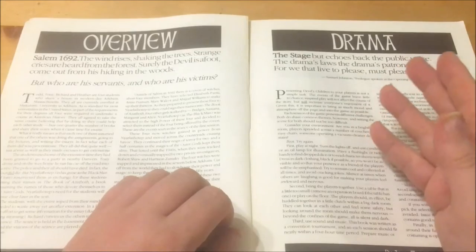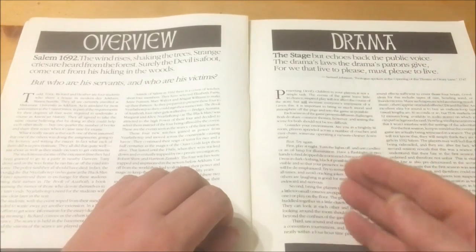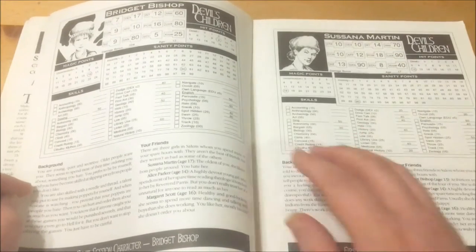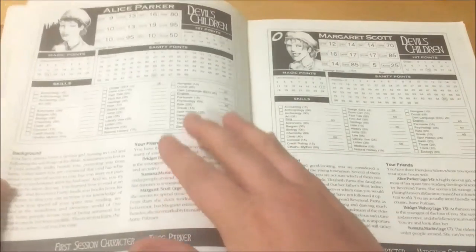This is the point where the second session starts. Also provided are notes on setting the stage for the adventure, including lighting, table setup and sound effects. We are then presented with the character sheets for the four young girls that the players will play in the first session: Bridget Bishop, Susanna Martin, Alice Parker and Margaret Scott.